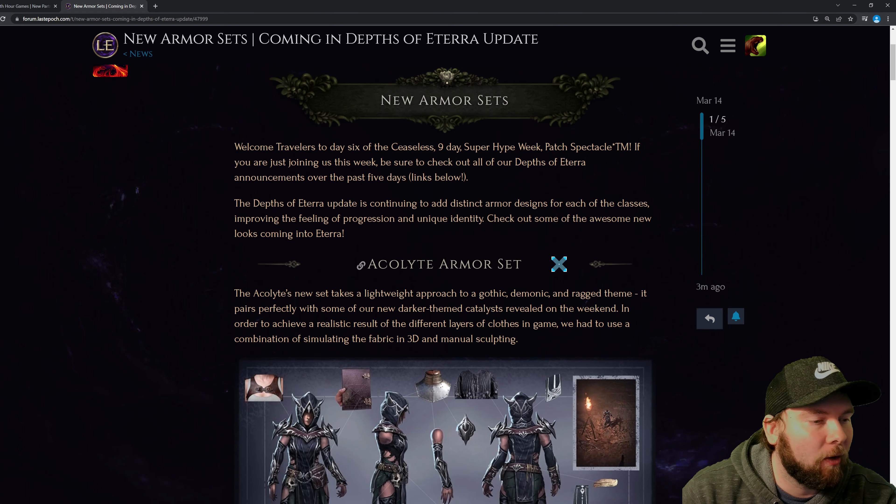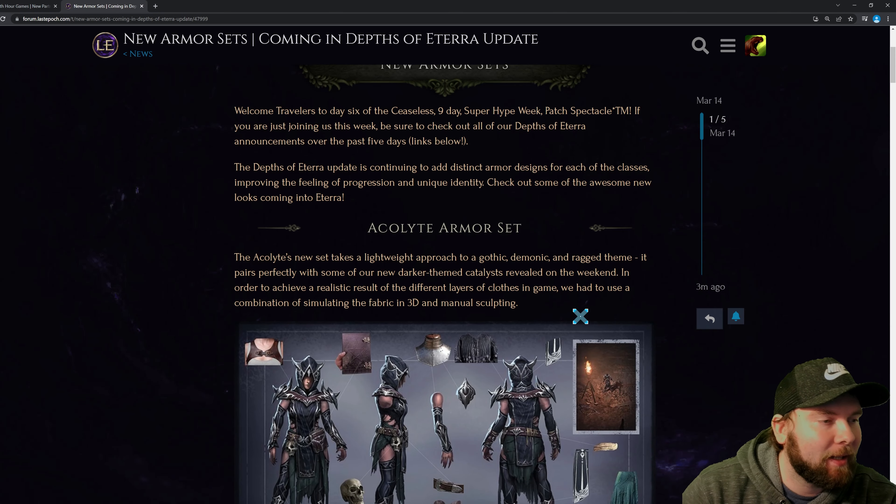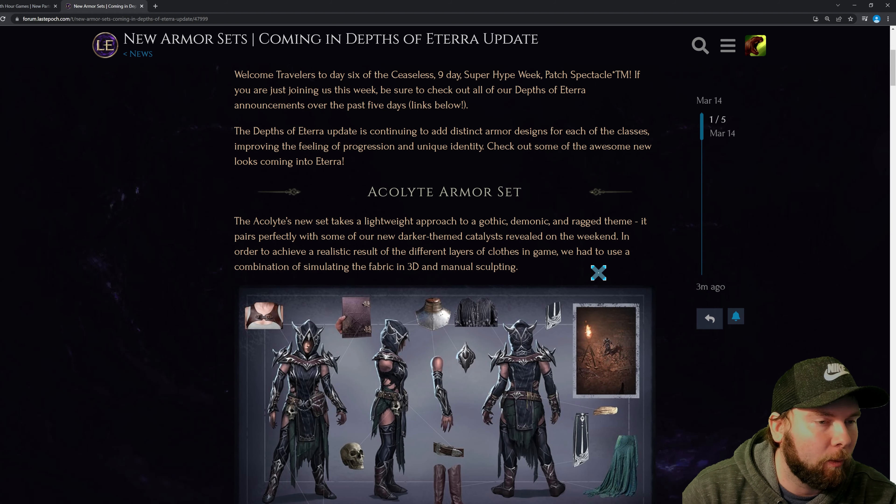We have the Acolyte armor set first. The Acolyte's new set takes a lightweight approach to a gothic, demonic, and ragged theme. It pairs perfectly with some of the new darker themed catalysts revealed on the weekend. In order to achieve a realistic result of the different layers of clothes in game, they had to use a combination of simulating the fabric in 3D and manually sculpting it.